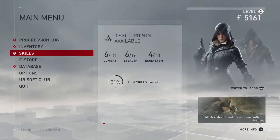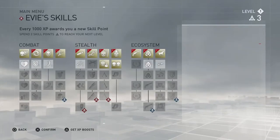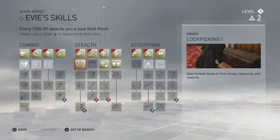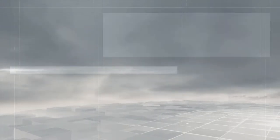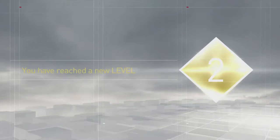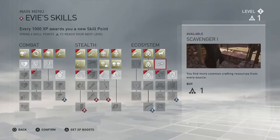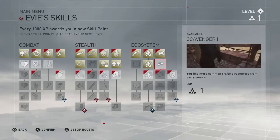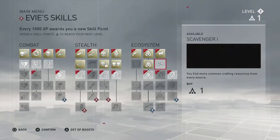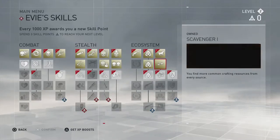Let's quickly look at Evie's skills. I have three points, so definitely lock pick — they both should have lock picking, makes everything a little bit easier. Eagle vision is always nice. Evie also reaches level 2, so it seems they both get the experience. There's a skill where you find more common crafting resources from every source — that's pretty neat. Money and crafting items are always a plus.